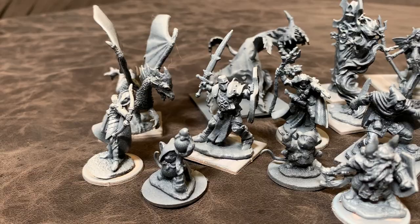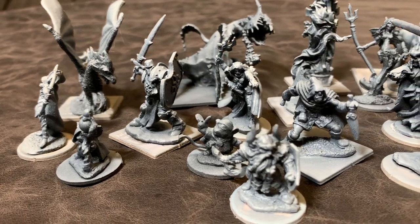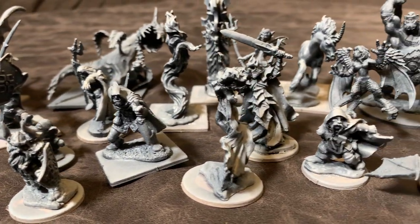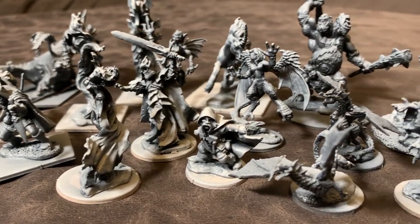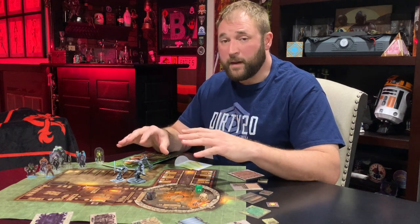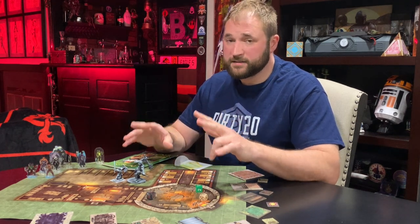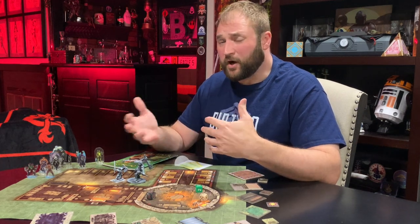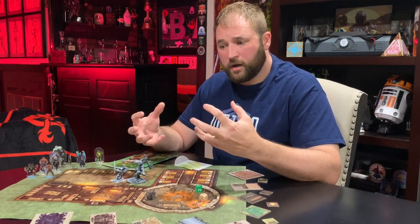Let's move on to the 3D minis — don't judge, they're not painted. When I subscribed, they included two Reaper Bone minis in each box, and by the end of the campaign I had 24 Reaper Bone minis. The bad part is they were random and didn't match the particular module you got. I'm happy to report that now you get two custom minis that are specific to the modules. I think this speaks volumes for the company — they saw an area where they could improve, and they did.